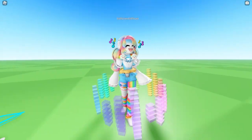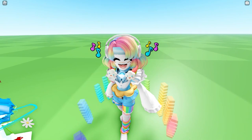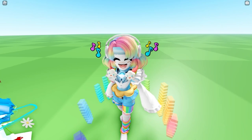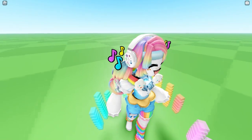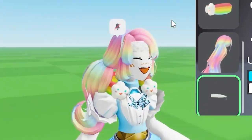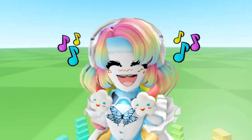I'll go first. You see the rainbow cloud thing around my neck? That was a lot bigger, but I scaled it down and positioned it more forward, so it's kind of like a scarf. The thing around my forehead was a headband, but I scaled it down and put it against my forehead. The hair I scaled down too because it was a little too big. The musical notes I scaled up and positioned higher. And the thing around my waist — that was huge — I scaled it down.